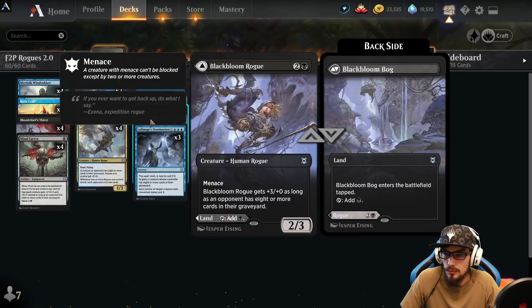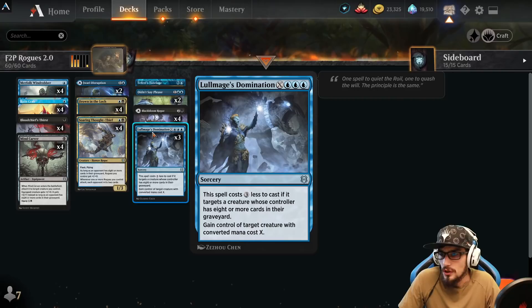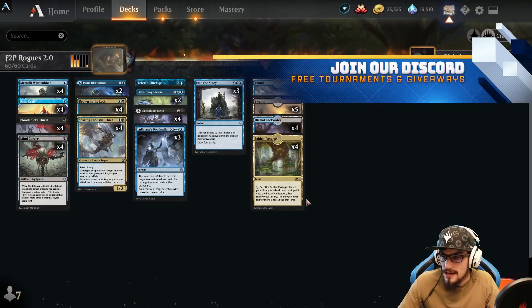Three copies of Lullmage's Domination — for three plus X at sorcery speed, it costs three less if the target creature's controller has eight or more cards in their graveyard. You gain control of a creature with CMC X or less, effectively making X equal to three for zero extra mana. Three copies of Into the Story — at instant speed, costs three less if an opponent has seven or more cards in their graveyard, letting you draw four cards. This combos beautifully with Faerie Tutelage.